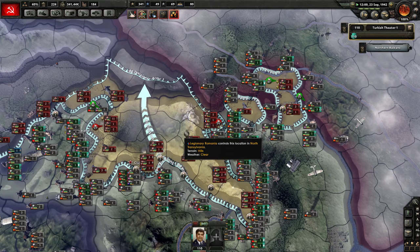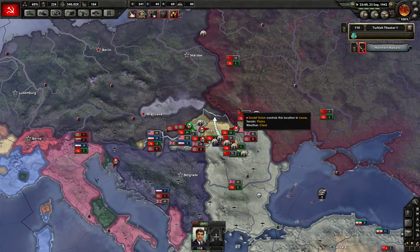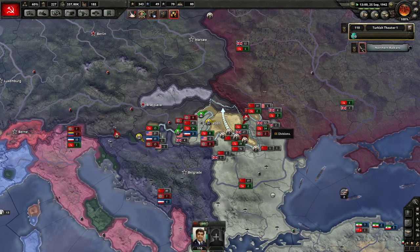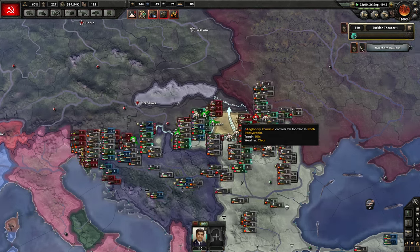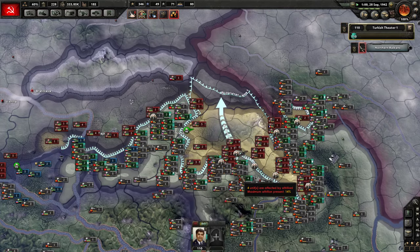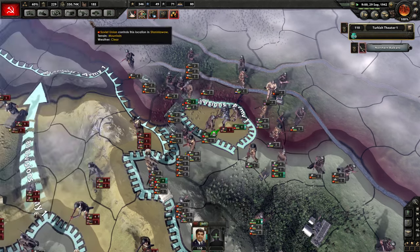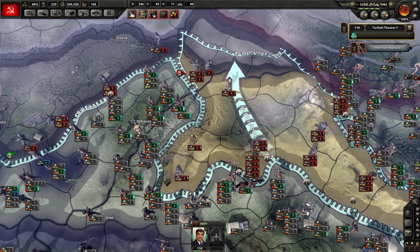They're literally all going to be encircled right now. There are just millions of Allied and faction troops here — 59 UK divisions, 70 here, 50 American divisions here. We've completely conquered all of Romania and completely taken it all. We probably have some attritional problems — it's pretty bad. We've completely encircled everybody. Let's find some armor divisions in the immediate area — these are all infantry, so where's my armor?